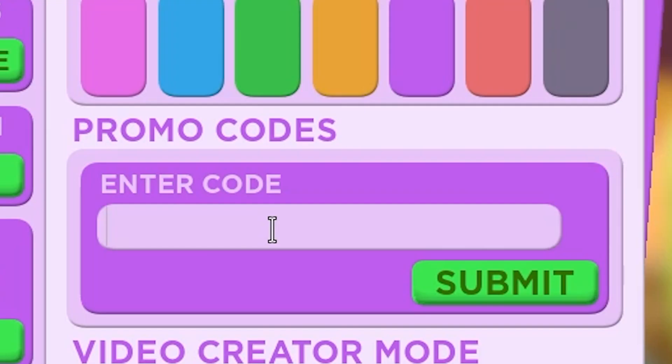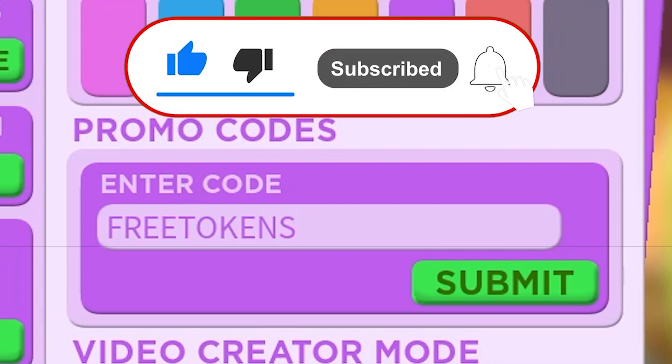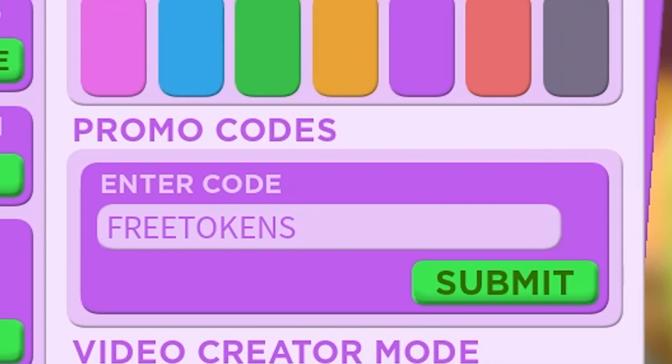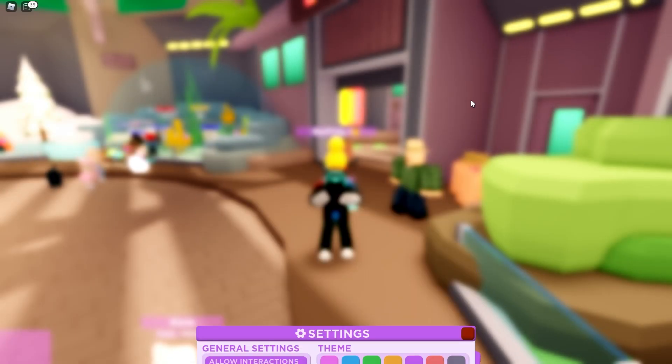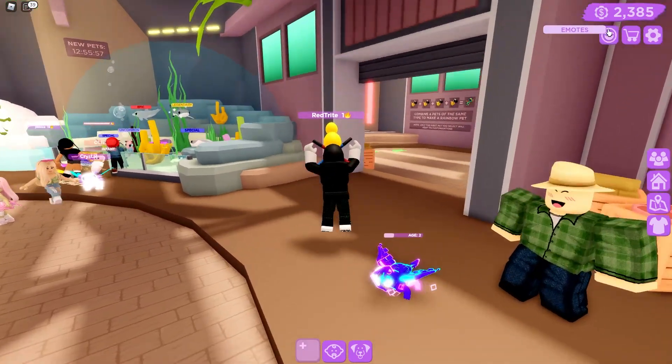The first code is called 'free tokens.' But before that — yes, you're gonna get some free tokens — guys, subscribe, because I'll give you three seconds: if this code works, you have to subscribe so you don't miss any of the codes. It's called 'free tokens.' Let's see how many we get... submit! Oh yes, we just got 1000 tokens guys, holy! Now we have already 2000 tokens — wow, that's so awesome!